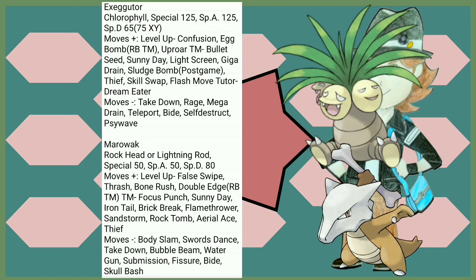Exeggutor takes one of the largest cuts to one of its stats I've seen — that's an entire 60 points. It doesn't really have much to compensate for. Confusion isn't really going to help when you have Psychic. Egg Bomb used to be a TM back in Red and Blue — I don't know why, because it was only Exeggcute, Exeggutor, Chansey, and Mew that got the move. So why was it a TM?